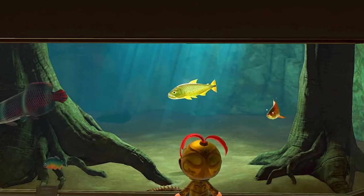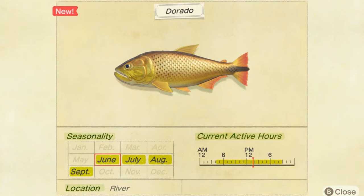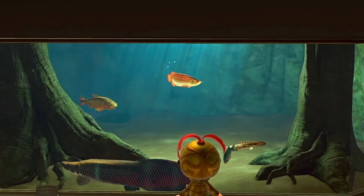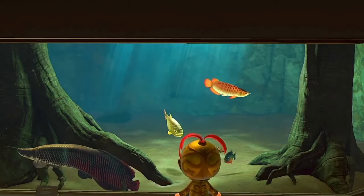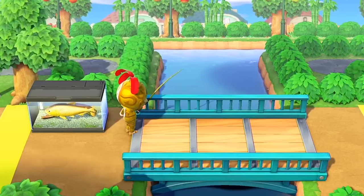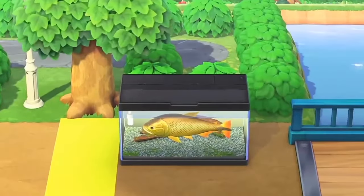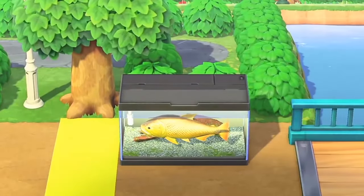The Dorado is a very rare golden fish that appears during the summer months. The name comes from the Spanish word for gold, referring to a shining golden color. It is sometimes considered the summer equivalent of the Stringfish. This fish is diurnal, meaning it can only be seen during the daylight — more specifically, from 4 am to 9 pm.